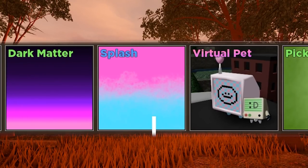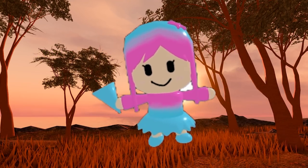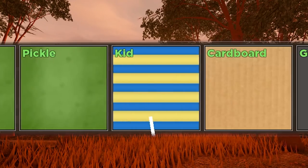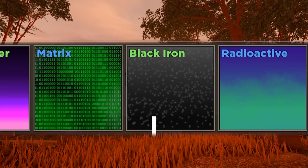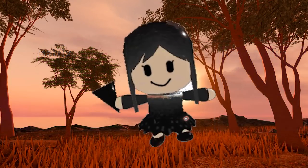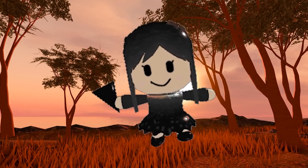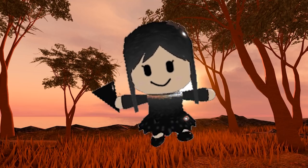Splash! Right next to Virtual Pet. That's a bit of a shame. But Splash is still a super awesome-looking skin. Next up, we will contain... Black Iron! I actually really like Black Iron. It looks like a black dress with these little glitter effects on it. It looks super cool on Voka.